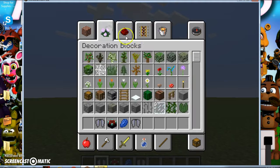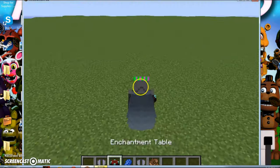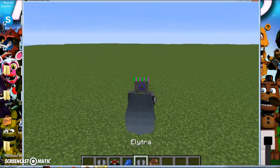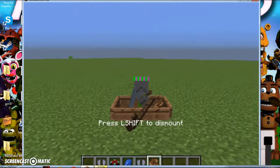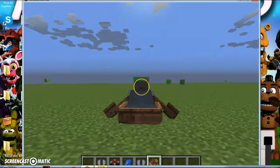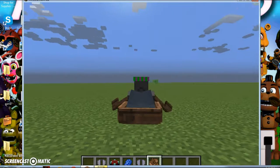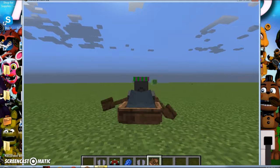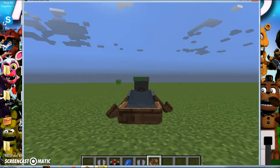The next thing in this new update is the boats — there are new boats. So, A is to go one way, D is to go the other way. A and D together is to go forward. There's no WASD, it's just AD only.